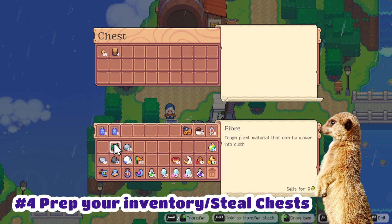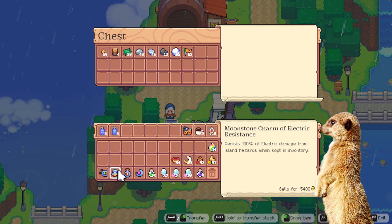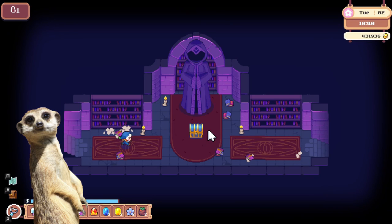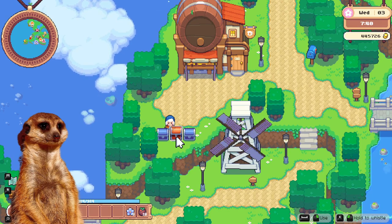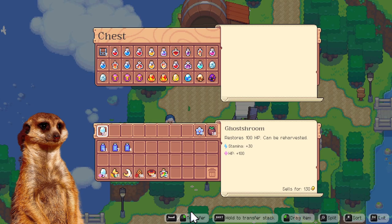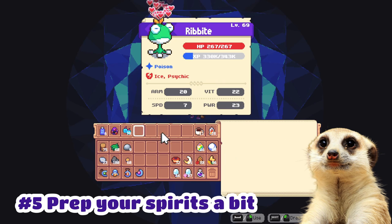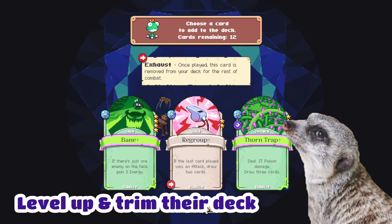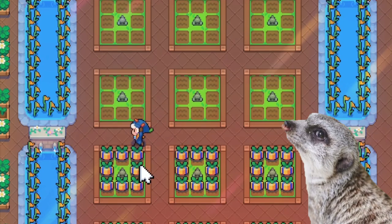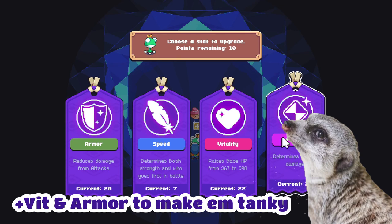Number four: put all your non-combat items in a chest first and make space, because there will be a lot of flutes and rewards. Normal battles give flutes, plus there's a chest at every floor, plus rewards after each boss fight — there's a lot of loot. Number five: prepare your spirits before entering the dungeon. Level them up and trim their deck. Planting a lot of gift plants would definitely help, and if you're impatient, just use the ancient wand like I did. Remember to pump up your vision armor as well for better survivability.